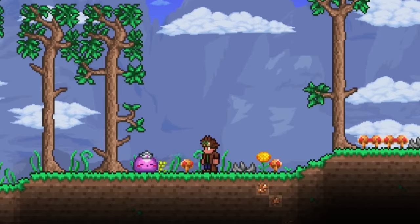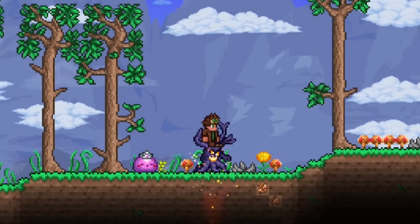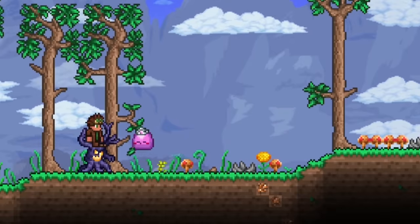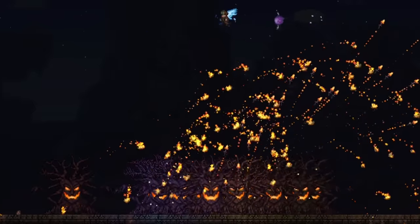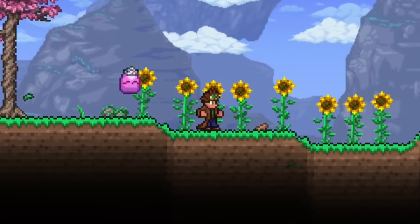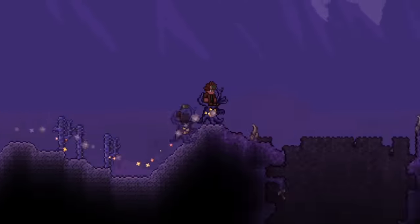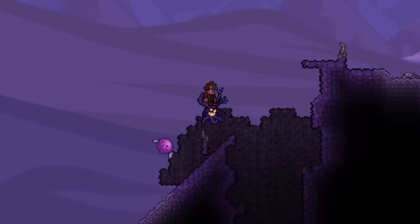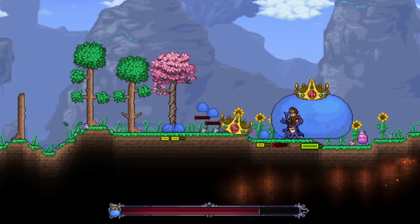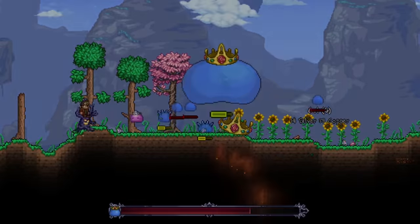If you want to take charging mounts to the extreme, look no further than the Hexed Branch. This goofy little tree is a master mode exclusive and is guarded by none other than the Anti-Air Missile Launcher. The tree has the fastest ground speed of any mount and is several times faster than your default running speed. You don't get much airtime and may have trouble going through any terrain that isn't flat, but anything you manage to crash into will take a massive 120 damage, and having summon items can further increase that.